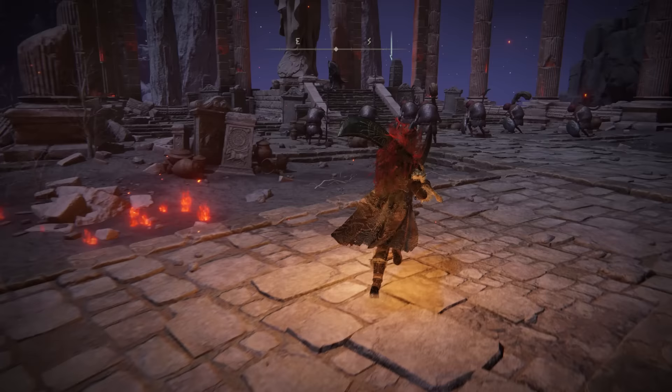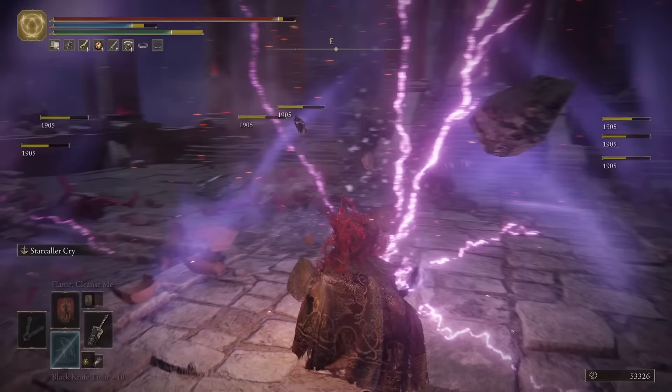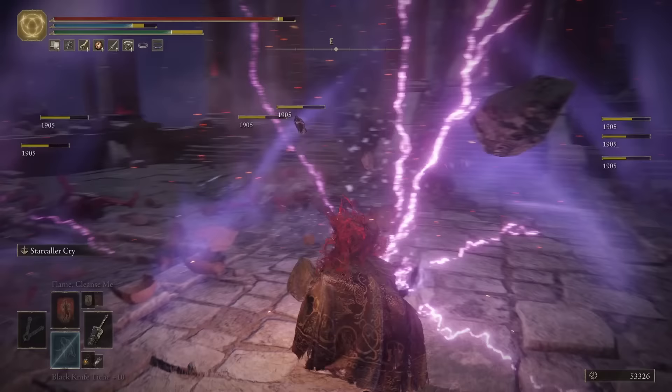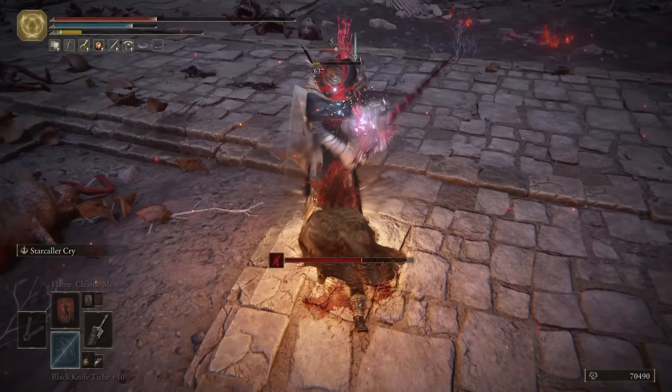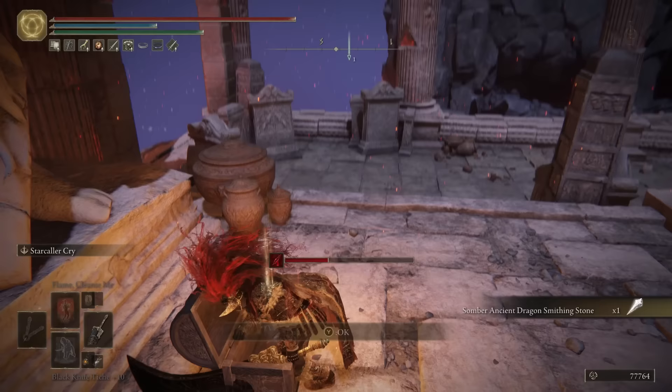Now let's head up the stairs and into this next area, with an absolute ton of spiky albinaurics and another very powerful blood ninja dude. Once you've taken out all of these enemies, in this chest right at the top is a somber ancient dragon smithing stone. And now we can head up the lift, and we'll face the boss for this area.